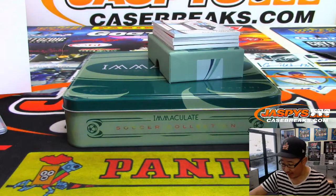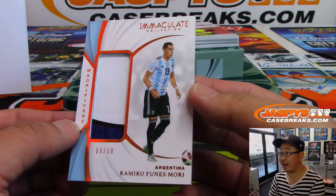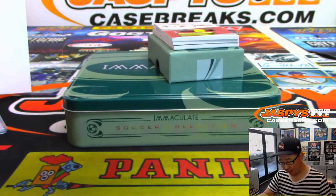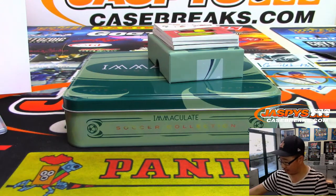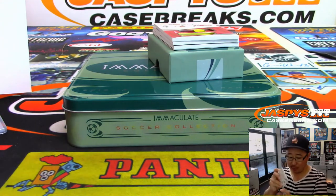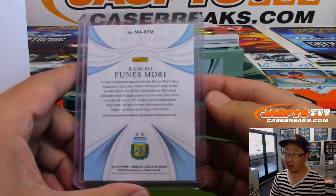Luka Snow with number five. We got a magnificent jersey right here, nine out of 50 — Romero Fuentes Mori for Argentina. I think Argentina plays tonight too in the Copa America. Number nine goes to Jason Launer.